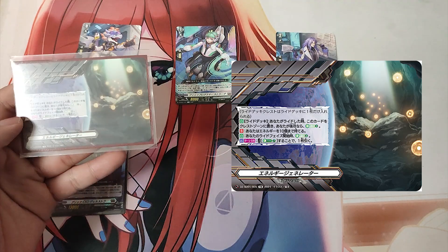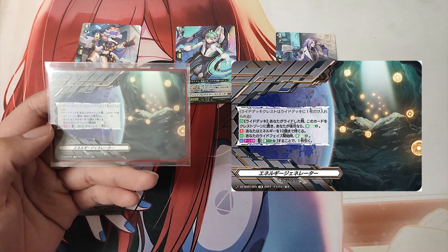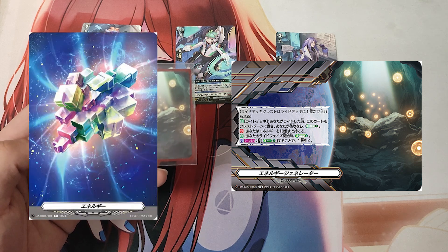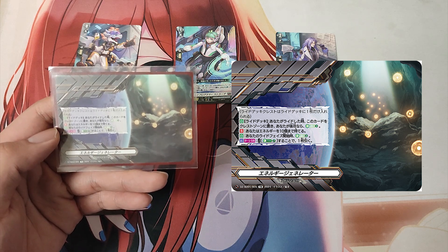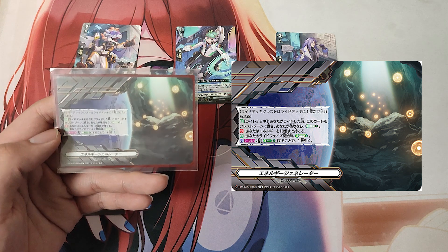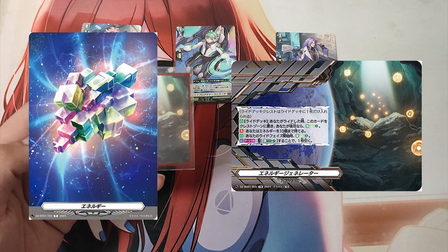The Ride Deck Crest, Energy Generator. First skill: Auto from the ride deck — when you ride, put this card into the crest zone. If you went second, energy charge 3. Second skill: Continuous — you may have up to 10 energy. Third skill: Auto — at the beginning of your ride phase, energy charge 3. Fourth skill: Action, once per turn. Cost: energy blast 7. If the cost is paid, draw a card.